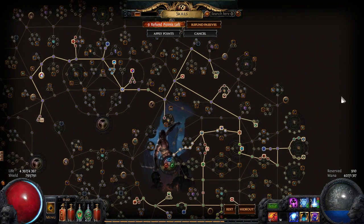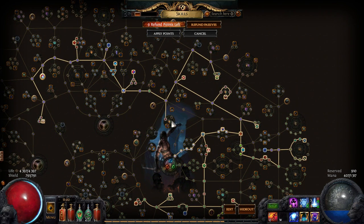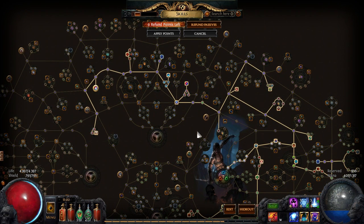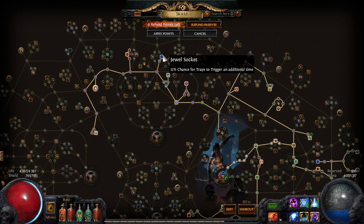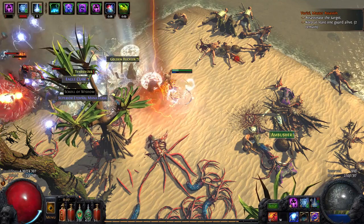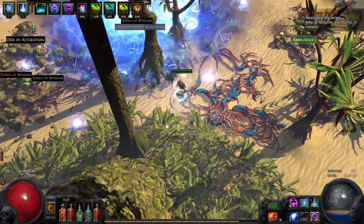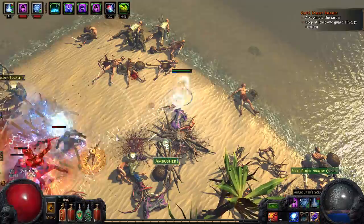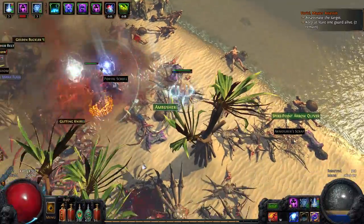Finally, the passive skill tree — nothing special: life, trap damage, elemental damage, evasion, life, and area of effect nodes, plus elemental overload of course. For jewels I'm using unstable payload unique jewels, giving some chance for traps to trigger an additional time. This is a level 79 passive skill tree; a link to a higher level passive skill tree is in the video description. Storm call trap is good for clearing packs of monsters and ice trap is good for killing single stronger monsters.